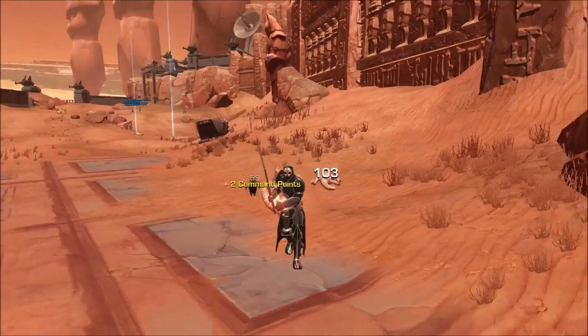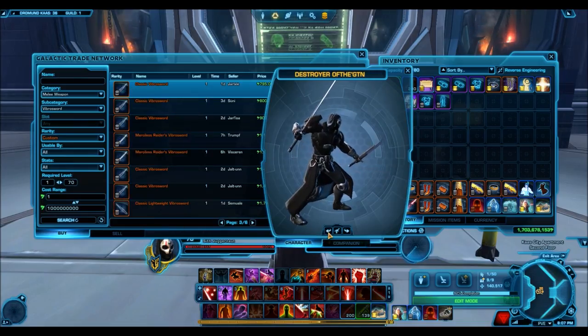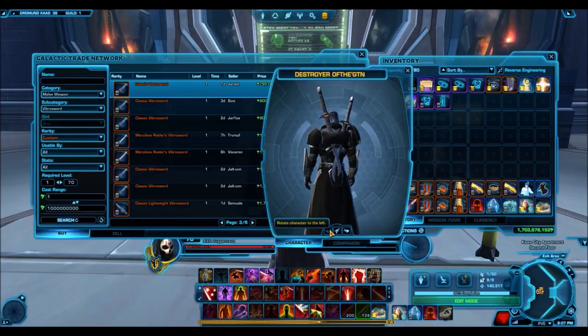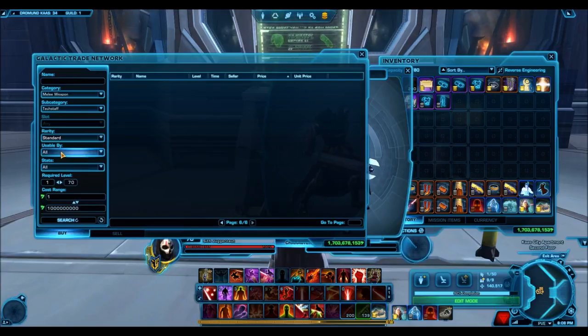Those are the straight-up Vibra Swords. There aren't many Vibra Sword designs in the game in general, though we've seen quite a few come out of recent cartel packs. These are the best ones under a million credits — and also kind of the only ones under a million credits. Now, the Tech Blades. These are basically Vibra Swords but they're called Tech Blades, and they're given a separate section on the GTN, so go ahead and check there.